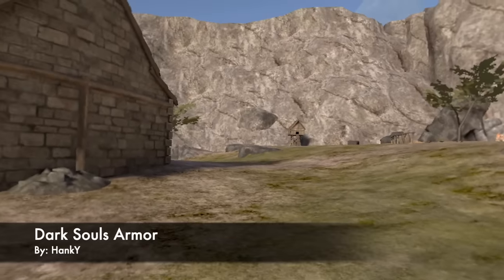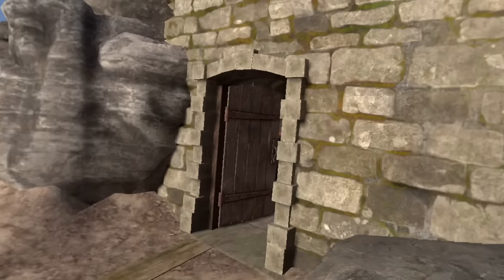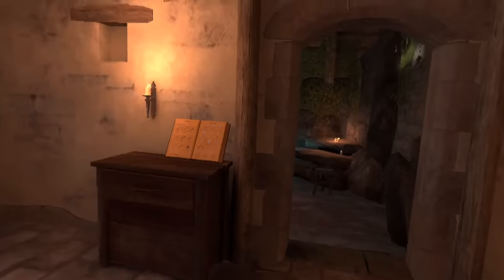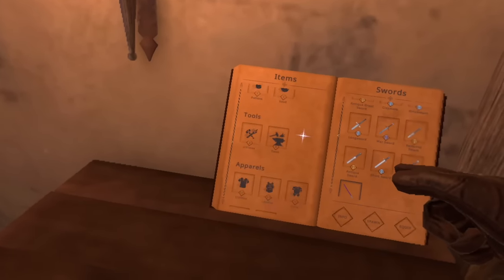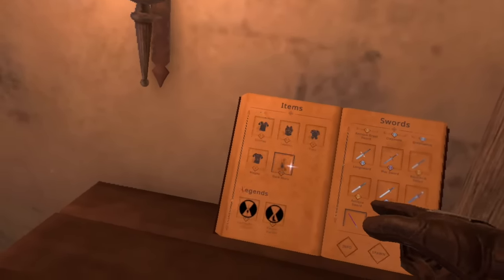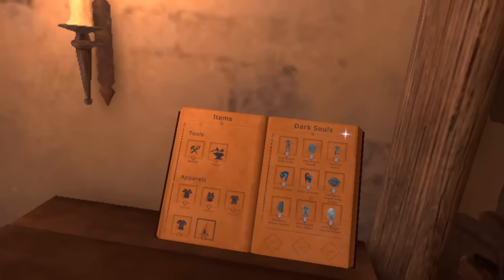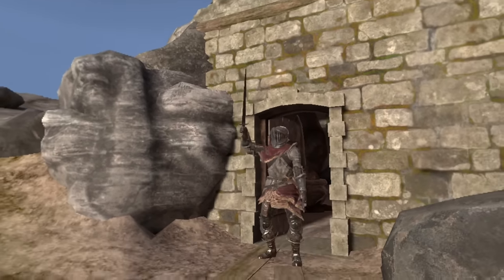Moving on, we have the Dark Souls Armor Pack by Hanky. I gotta run inside to the book — get out of my way — and scroll down to find the Dark Souls pack right there. There's a ton of things in here, so let's go ahead and fashion souls this up, starting with the Alva Knight. Look at me now — I am an Alva Knight.